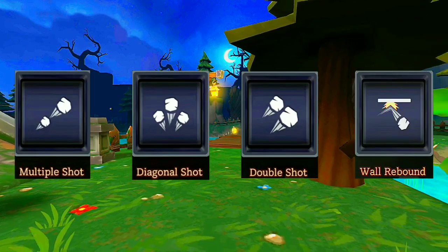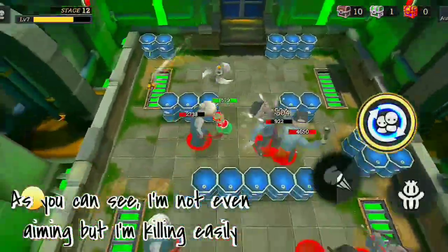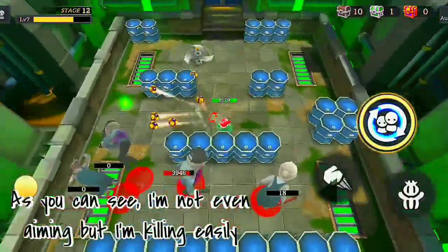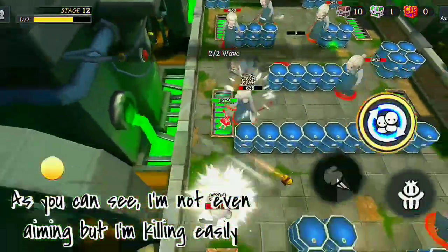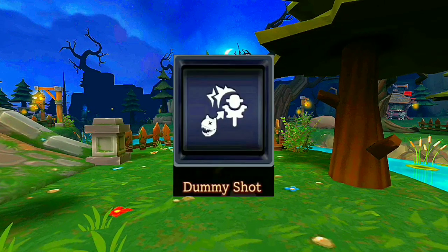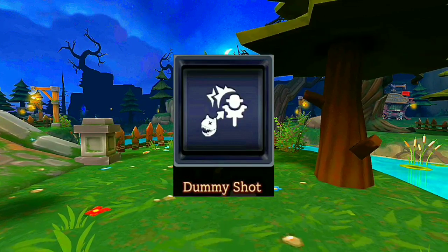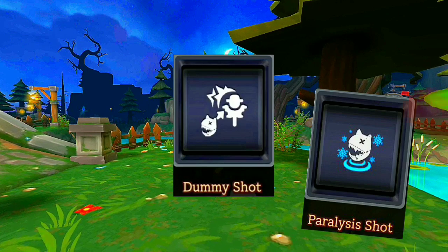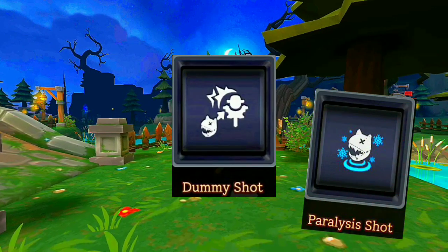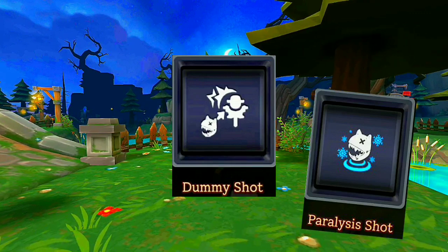That leads us to the next most important skill: wall rebound. You might wonder why this is important — it's because normally you have to aim to hit, but with wall rebound you can just run and spray rocks everywhere without even having to aim to kill. If you like to just keep running around, wall rebound is for you. Next is dummy shot, which is basically like the beater rock in story mode where a pursuer will stand there trying to hit something that's not there. That's why paralysis shot wasn't in my top list — it's literally the same thing, but dummy is better because instead of just stunning momentarily, they stay at the same spot thinking there's something there.